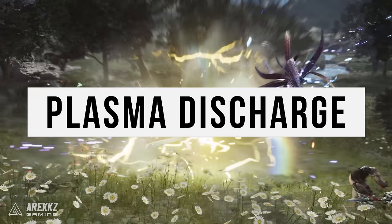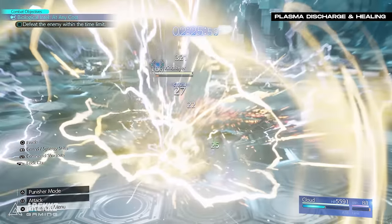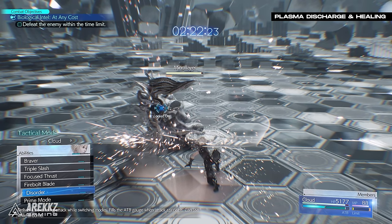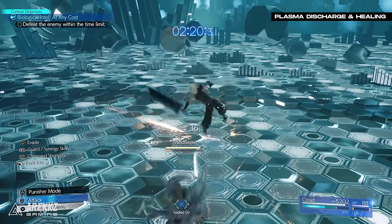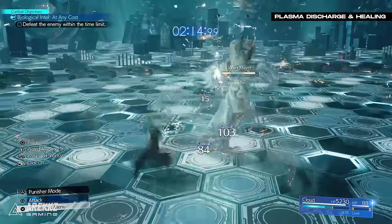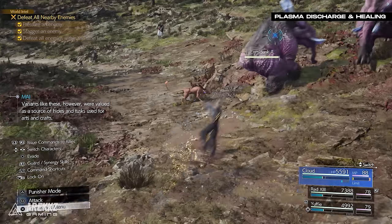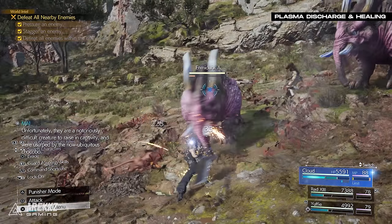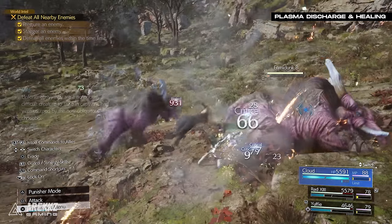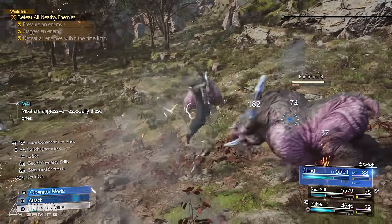Next up is the Plasma Discharge skill, which procs a burst of lightning damage around the character whenever they fill an ATB gauge. You can create real chaos by pairing it with skills that refund the ATB cost of using a skill — moves like Cloud's Disorder, the Mug skill, or Tifa's Focus Strike are very effective here. Even better, pair the enemy skill materia and link it with the HP absorption materia, letting you earn back health every time you proc Plasma Discharge. The heal isn't massive but because you can proc it back to back very quickly it really adds up. Be aware this can cause some enemies to recover from stuns or knockbacks quicker, so be ready for incoming attacks.